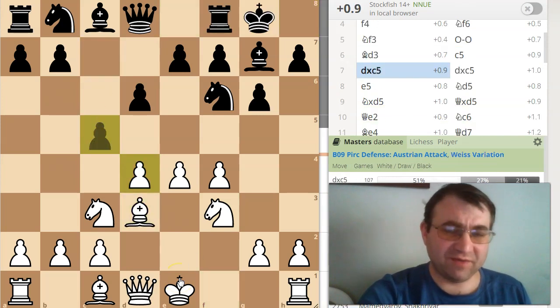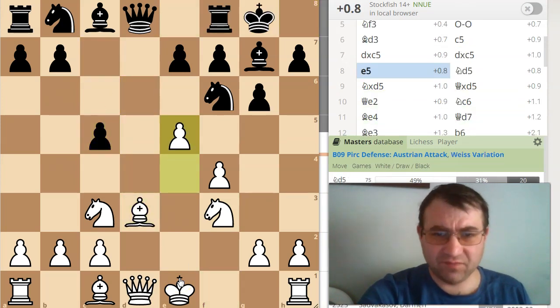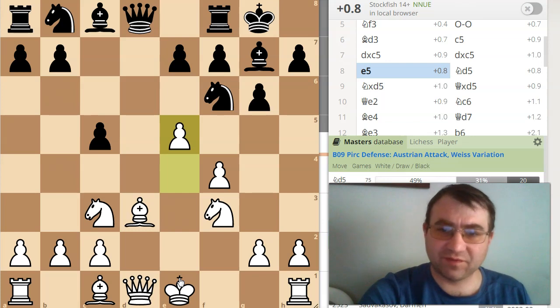So: castles kingside, Bishop d3, c5, dxc, dxc, e5 — this is just supposed to be advantage White; this is very well known.